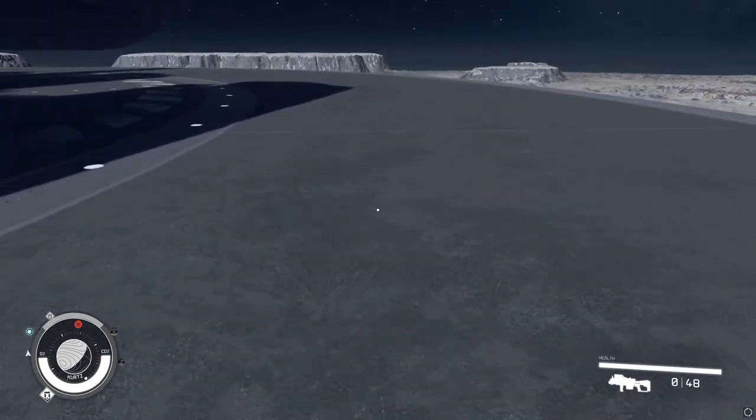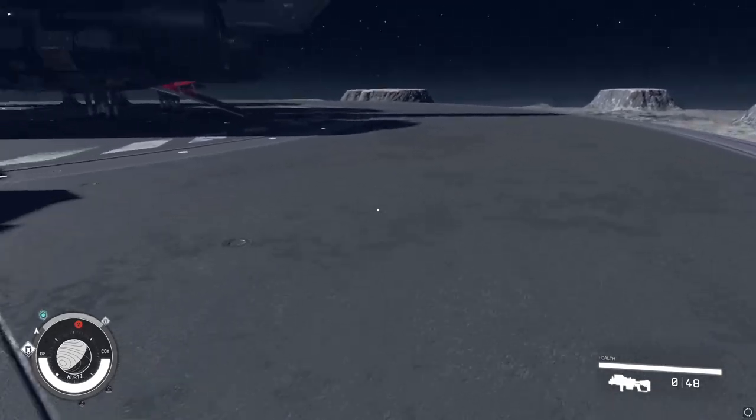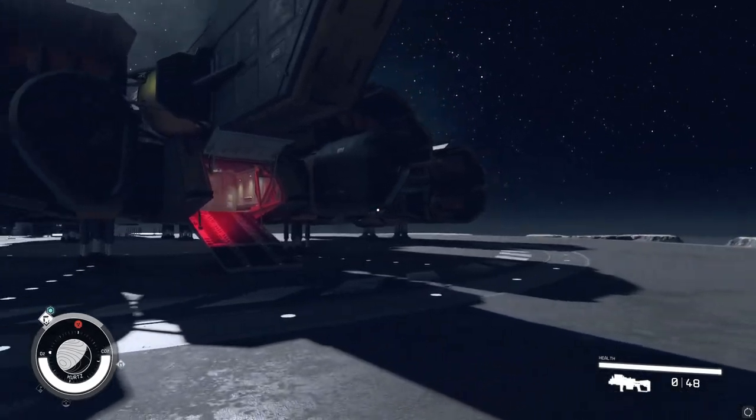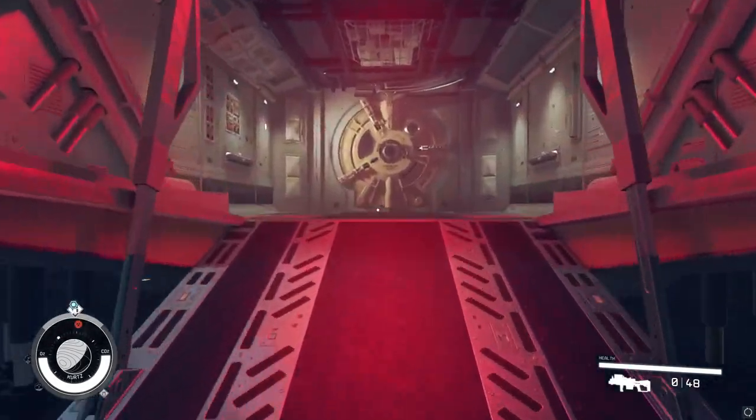Unlike some ships, this ship boards in the rear, which is how I was able to do some of the things I wanted to do — it allowed me to add these landing gear with the engines. Very cool, very very cool. We'll go inside and take a look around.